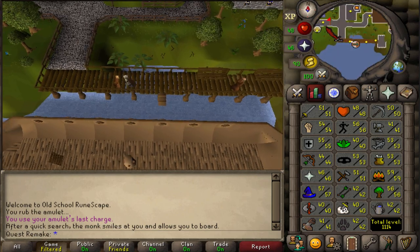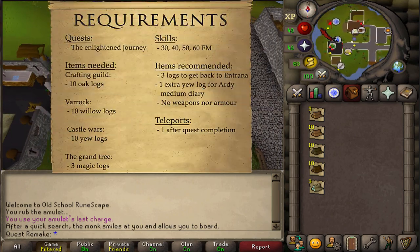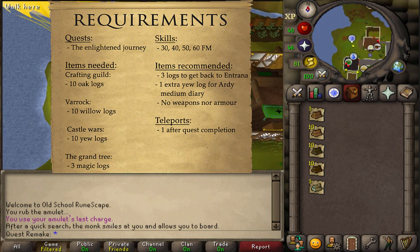Hi and welcome to my guide. Today we will be unlocking all four of the Hot Air Balloon transportation routes. Two of them are needed for Medium Achievement Diaries and the Grand Tree one is required for Monkey Madness 2.